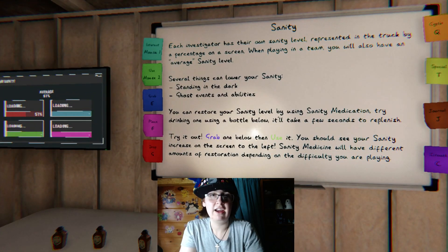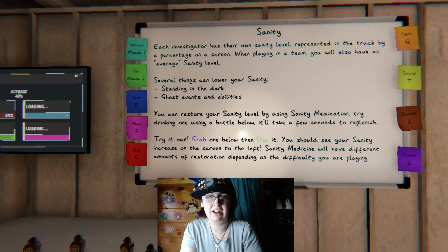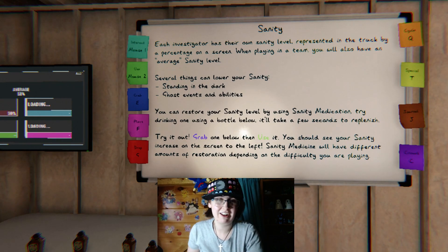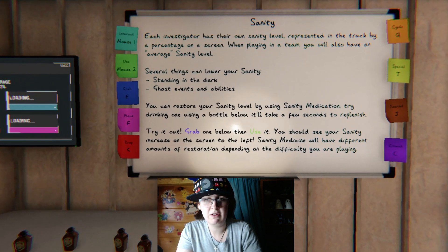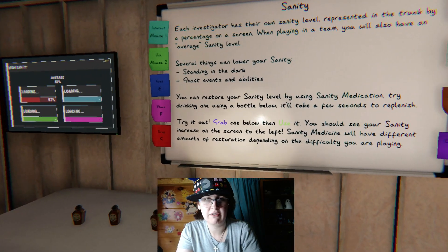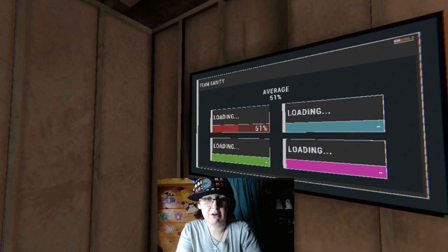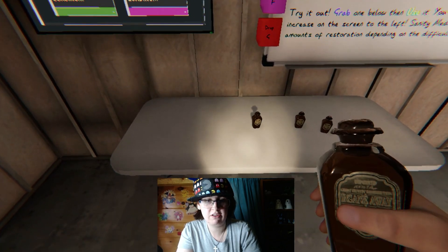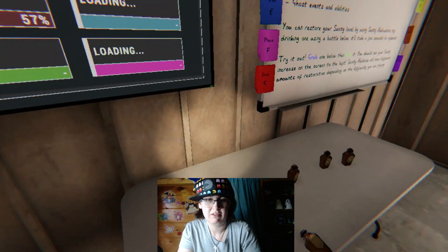Try drinking a sanity medication bottle — it'll take a few seconds to replenish. You should see your sanity increase on the screen to the left. Sanity medication will have different amounts of restoration depending on the difficulty you are playing. I found one and drank it — it restored my sanity about 2%. The next door opened magically on its own.